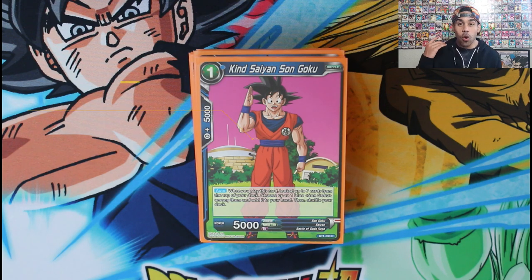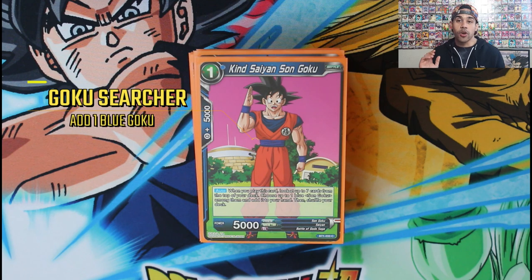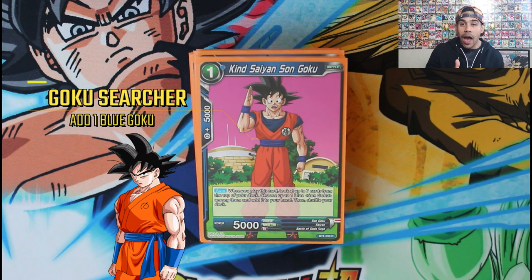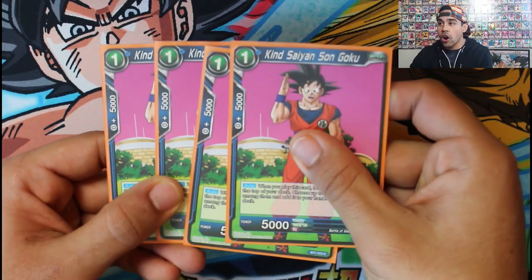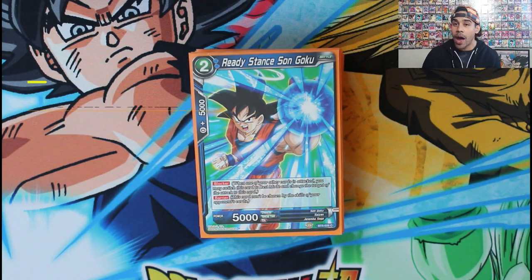Now we've got Kind Saiyan Son Goku — our one-drop one-energy. When you play him, you look at the top seven cards, add a blue Goku among them to your hand, then put the cards back and shuffle. He's our ideal turn-one play because not only does he search for a Goku — and our leader makes all Gokus blue — he's also our ideal union fusion target. You need both a Goku and a Vegeta in the battle area to fuse, so this one-drop Goku searcher is the perfect setup. He's also a 5k combo.